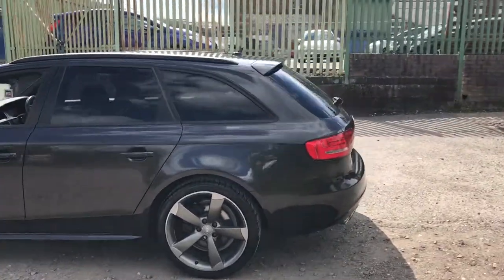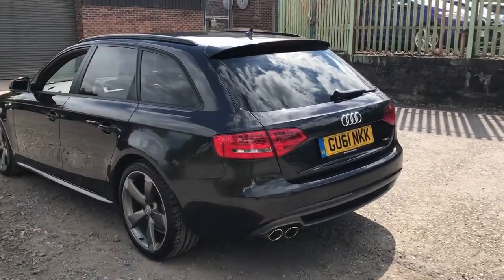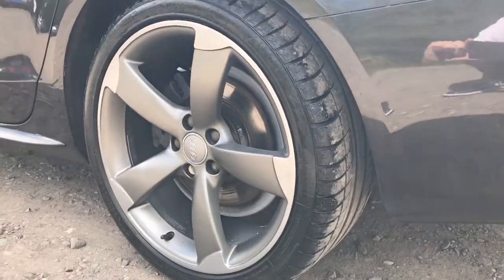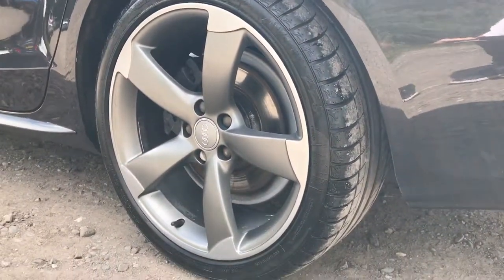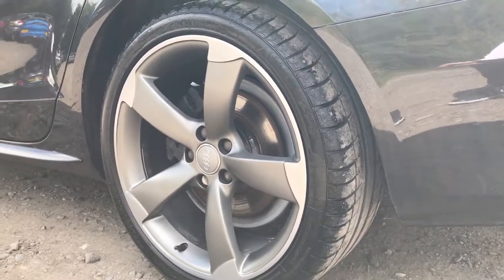We've got front and rear parking sensors, daytime running lights, black roof bars, twin exit exhaust. It's a car that's just got loads and loads about it. The 19-inch rotor design alloys, exclusive to Audi Black Editions, really do set the car off. It's quite a head-turner.